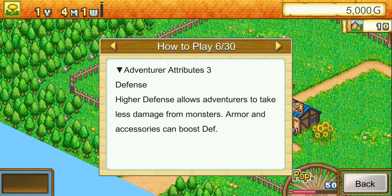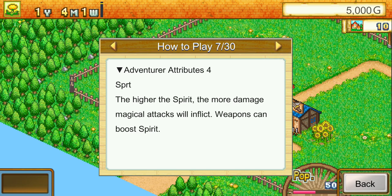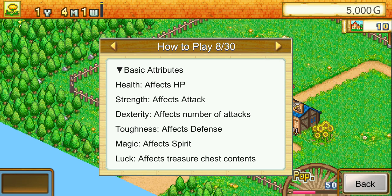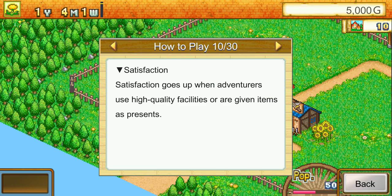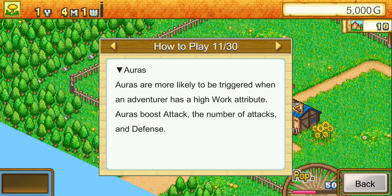Adventurer attributes: Hit Points go down when an adventurer takes damage; when they reach zero they fall unconscious — armor and accessories can boost HP. Higher attack allows adventurers to do more damage to monsters; weapons boost attack. Defense reduces damage taken. The higher the spirit, the more damage magical attacks inflict. Basic stats include health, strength, dexterity, toughness, magic, and luck, which affects treasure chest contents.